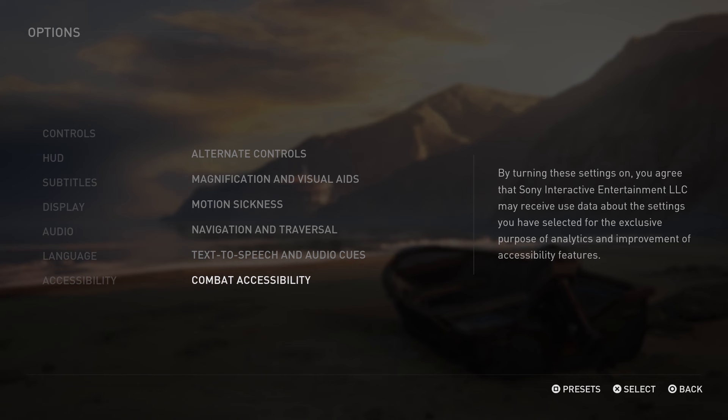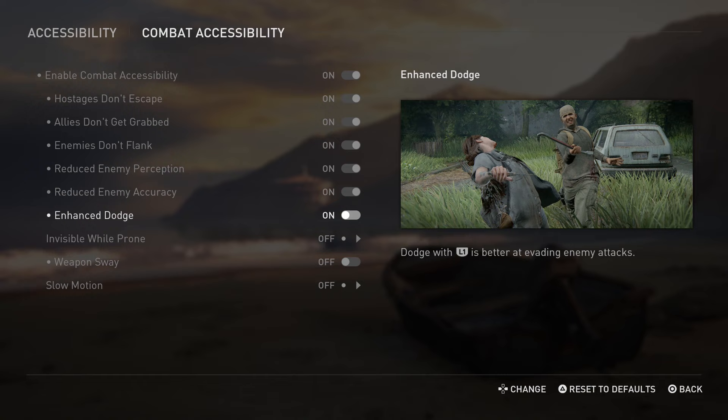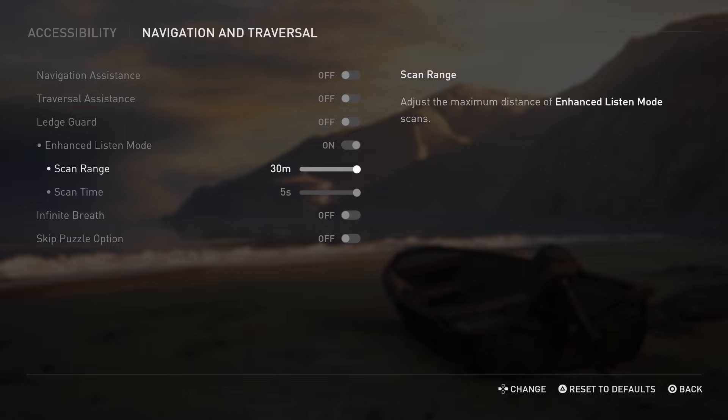Toggle on: Hostages Don't Escape, Allies Don't Get Grabbed, Enemies Don't Flank, Reduced Enemy Perception, Reduced Enemy Accuracy, Invisible While Prone, Weapon Sway Off, and Slow Motion While Aiming. Back out of this menu and go to Navigational and Traversal, and toggle on Enhanced Listen Mode and Infinite Breath.